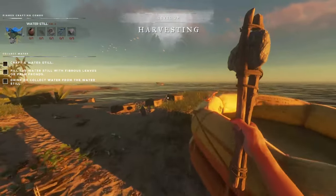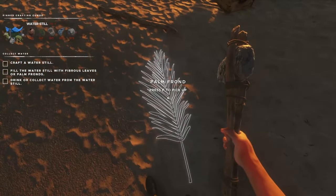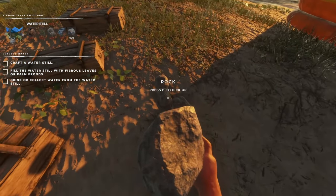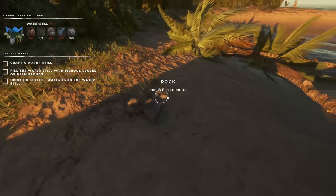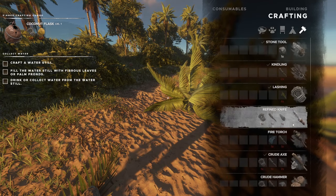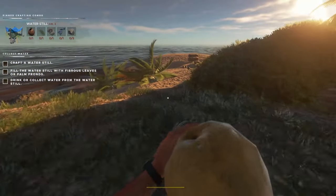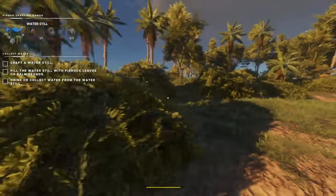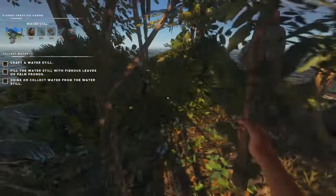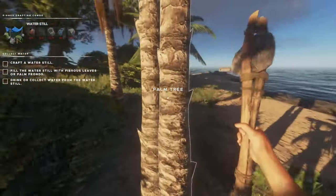It's 4:30am and I've still got that poisoning. Whilst waiting for the sun to come up, I knocked down two trees for the fronds. In the top left we need a coconut flask — one coconut and one lashing. So two lashings overall between this and one more item. This game is randomly generated, so we might just get unlucky for a start, but there's definitely one more yucca plant somewhere.